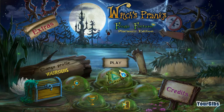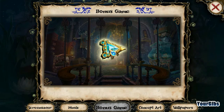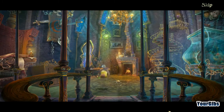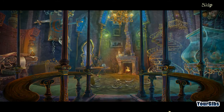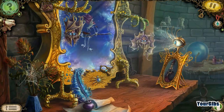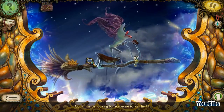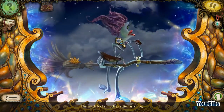Alright, we're back for Witches Pranks and we're going to be playing the bonus chapter now. We're going to go into extras and play the bonus game right here, right now. It looks like we have another frog here — oh look, the witch! Isn't she beautiful? Hello witch. Could she be looking for someone to kiss her? But the witch looks much prettier as a frog.